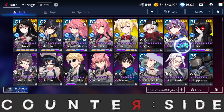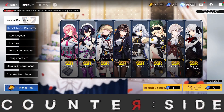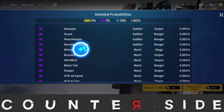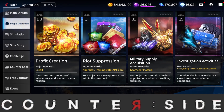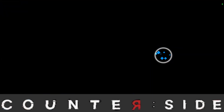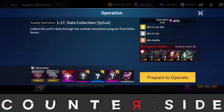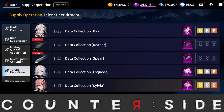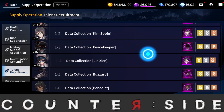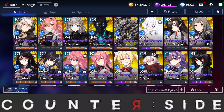For SR units, I'm not using fusion cores at all — I use dupes to limit break them since it's much easier to get SR dupes. If you go over to the recruitment section, you can get dupes for some SSR units and even farm SSR unit data there, which makes it easier. For example, Sylvia recently got Rearmed, so you don't need to save her dupes — you can use them to limit break her because you can farm her data.